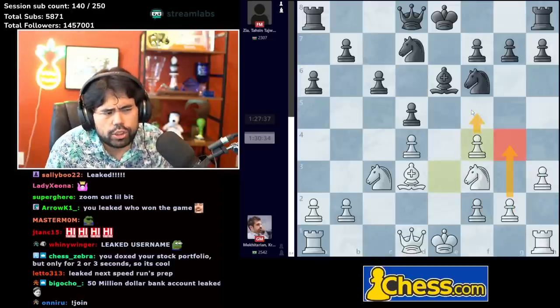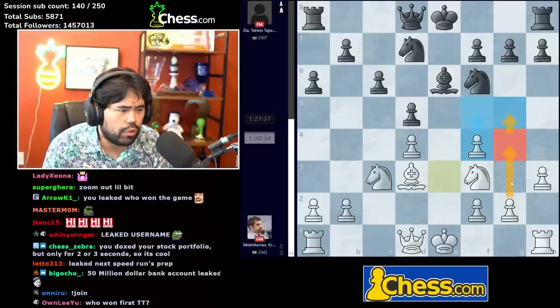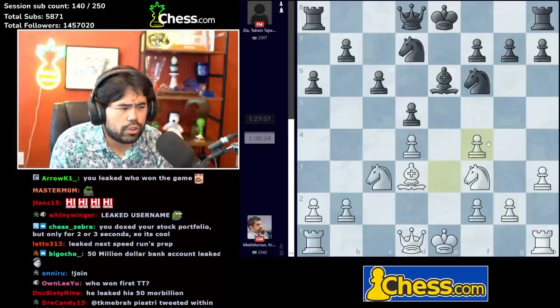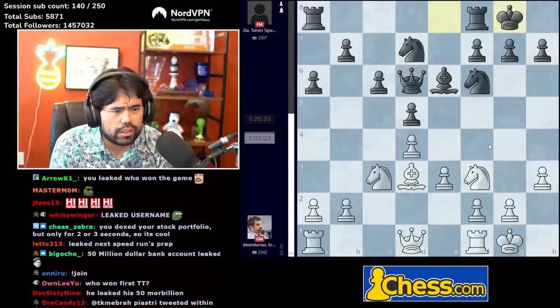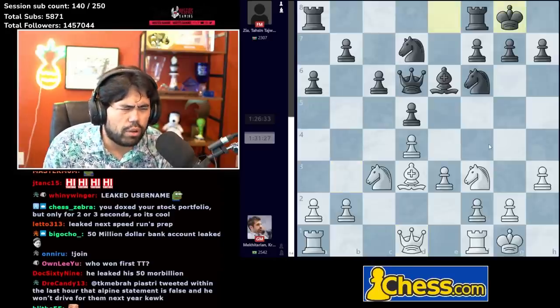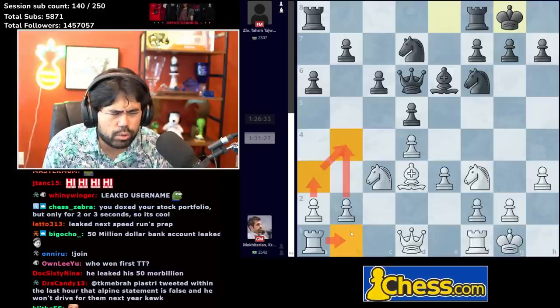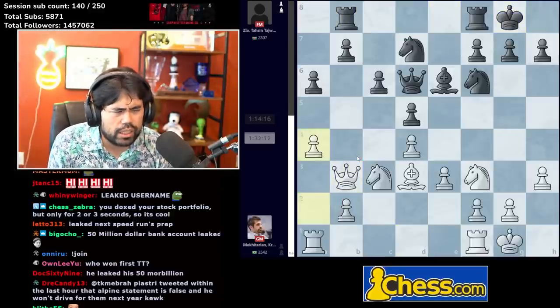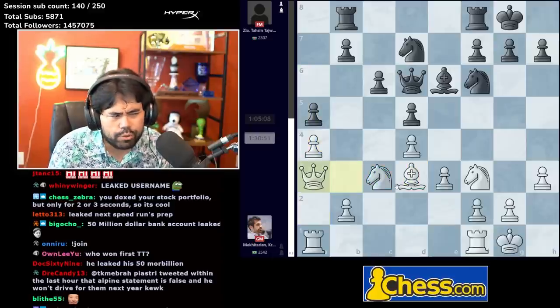He's trying to trade the bishop, so even though he gets doubled pawns, white can go g4 and f5 and put a lot of pressure. It's very scary for black to deal with. After bishop f4 we get queen c7, bishop takes, queen takes, castles, castles, queen b3 played by Krikor — not a move I'm a huge fan of. The idea is to play a4; we get a5, queen to a3.